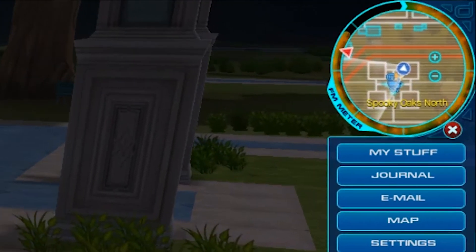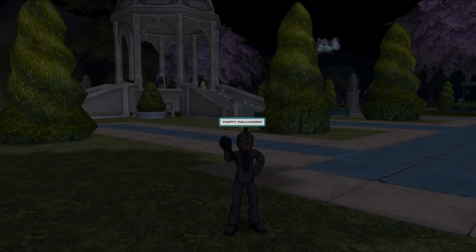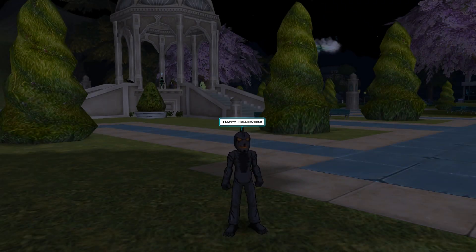You might also notice that Fusion Matter collected in your nano-com will tint orange, in the spirit of the holidays. The Hello Quick Check command has also been changed to say Happy Halloween in order to show off that Halloween spirit.